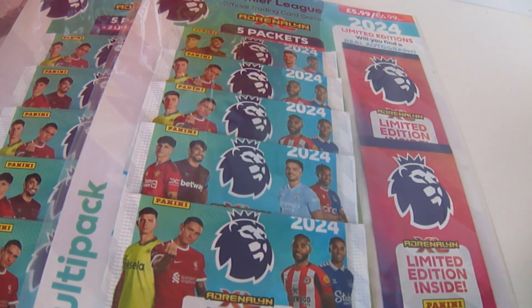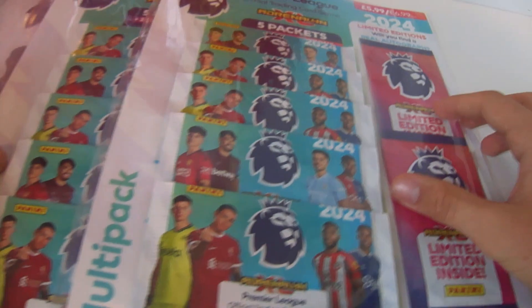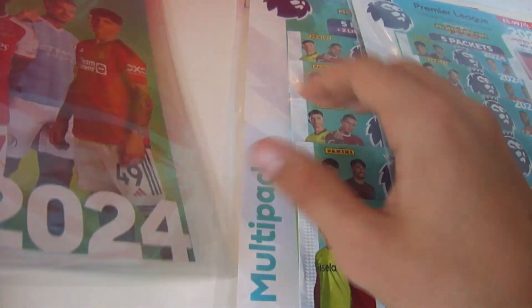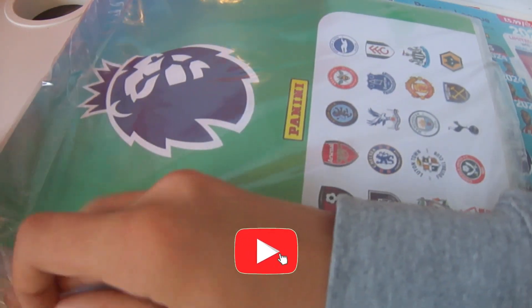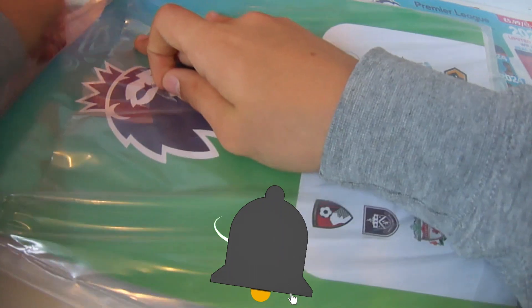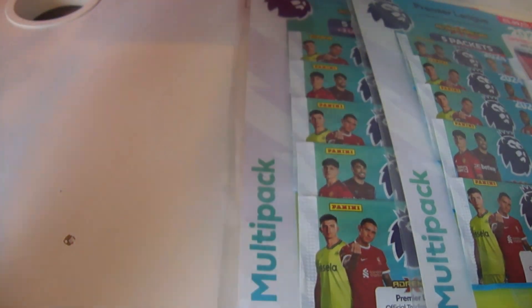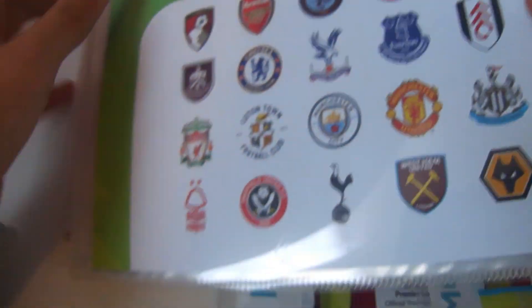At the back here is a free binder you get at Tesco if you buy any multi-pack. There's nothing in it but I wanted to say how great Tesco is for that because they give you literally a free binder, and that's great for our ever-growing collection. It's a usual binder with over 20 teams, same front, only thing is it's a smaller binder.